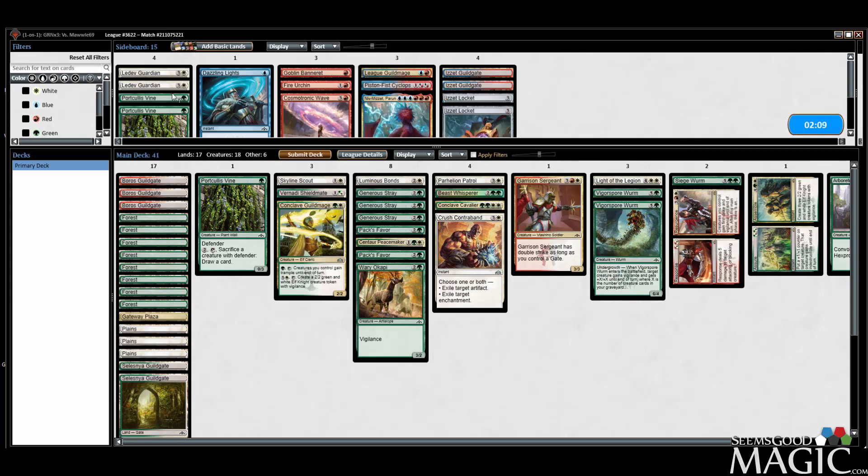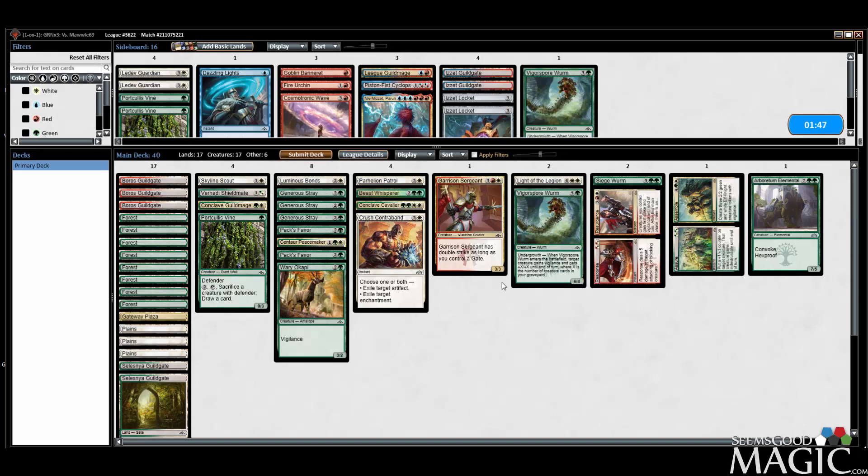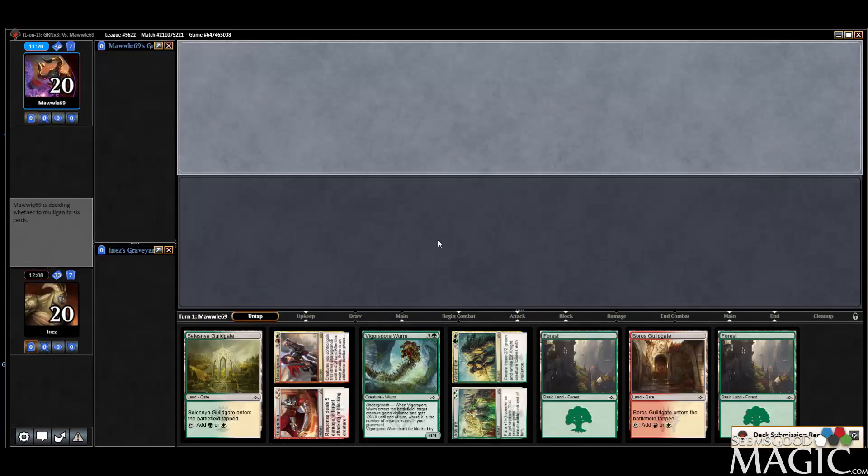Maybe we need the Vigorspore Worms. It's just our deck is so slow already. The Vines, I feel like, aren't going to do a lot for us. We do have enough top end though — that's the problem. We'll keep one Vine in — I feel like that's too many Vigorspore Worms. Our late-game plan is actually better than our opponent's, but this is a solid keep.